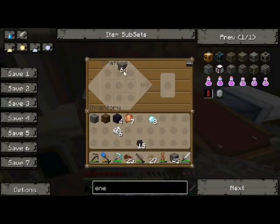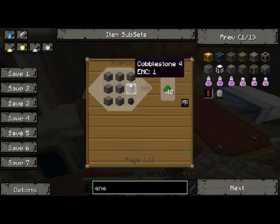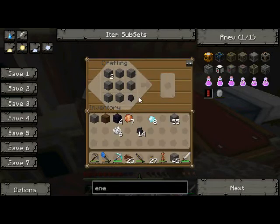First things first, we need to make the alchemical chest. And to make that, we need some dust. The dust is made from cobblestone — oh, it's charcoal.